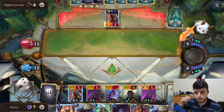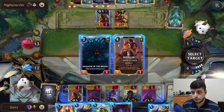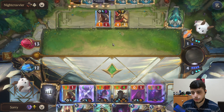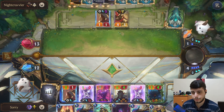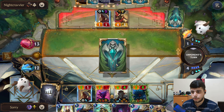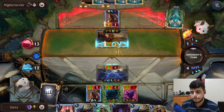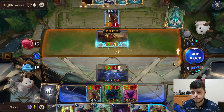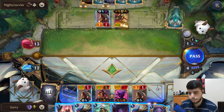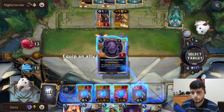We might see an Aatrox this turn but Aatrox doesn't really do much. Oh, Joral — that makes a lot of sense. Let's go Nidalee. We level her up. If they try to kill here at least we trade, but they could still play Darkened Harp. The main goal right now is to prioritize pushing a lot of damage next turn. Let's transform so we can start working on the level up here.